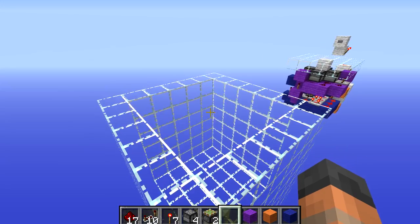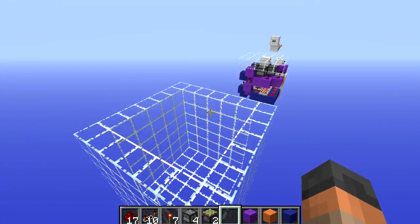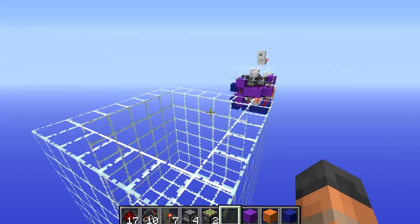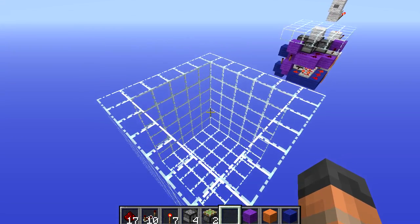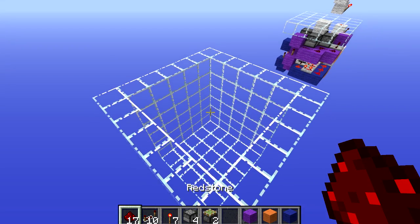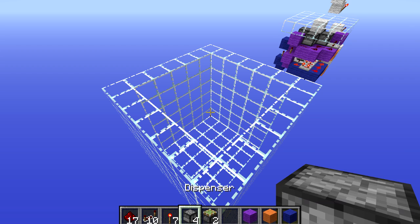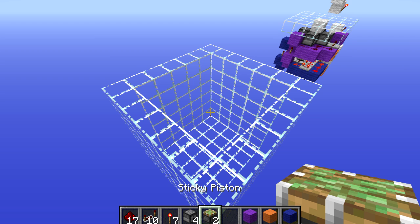So there are 5 blocks of air below that. You are going to need 25 building blocks the same material as your surface to fill up the top flush with your floor, and then below that you are going to need another 34 blocks for building the redstone with. You will need 17 redstone, 10 redstone repeaters, 7 redstone torches, 4 dispensers and 2 sticky pistons.